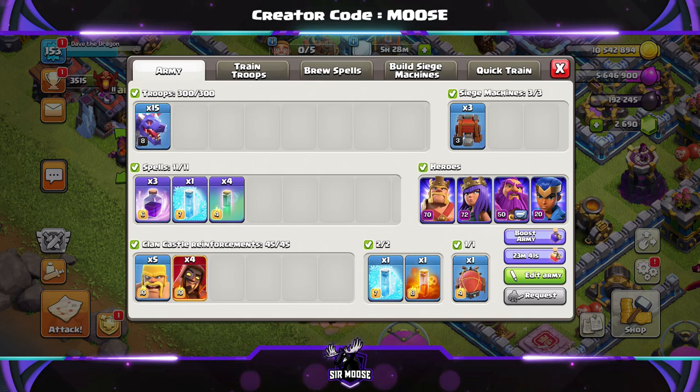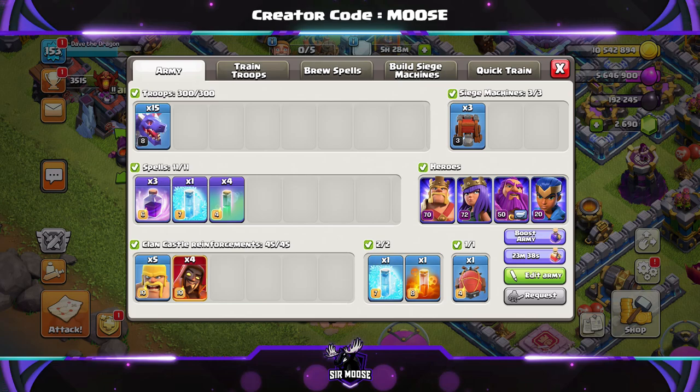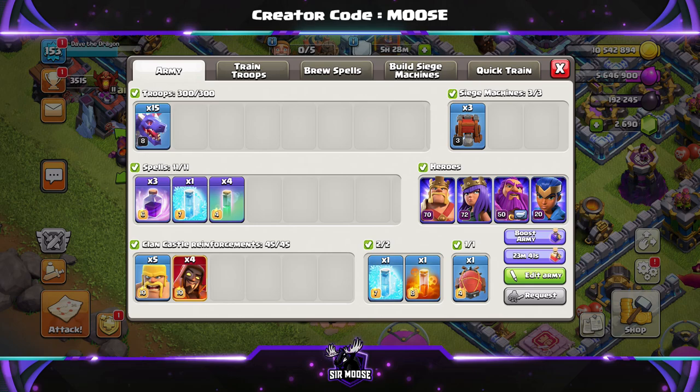Your donated clan castle spells will be a freeze spell and a poison spell as well — just a sprinkle on top. The whole army composition — I've put a link in the video description. All you do is click on that link and it imports the army composition into the game.